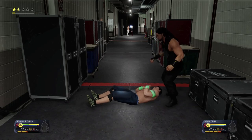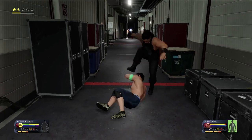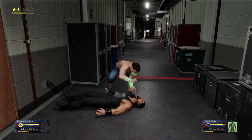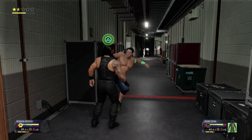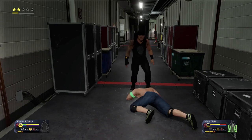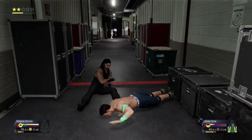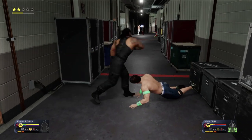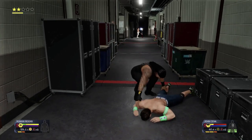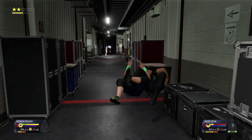That hit connects from Roman Reigns — oh, that is going to leave a mark. Sharp elbow — he unloaded there. Roman Reigns saw that one coming. Just for my deadlift position. Sit out power bomb for the big dog, treading all over their opponent. Set him up — Russian leg sweep.